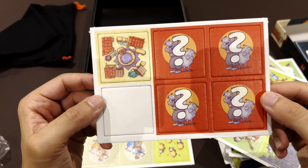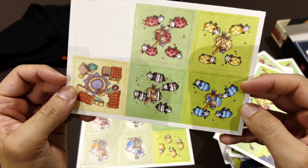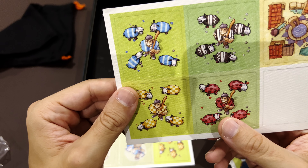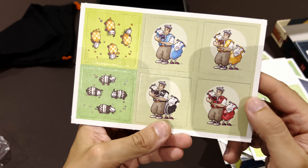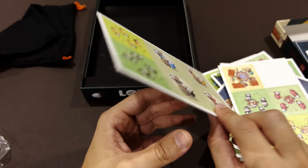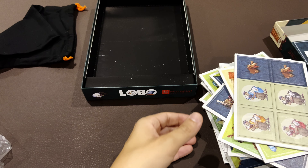Now we're getting to something new here. What's this? A well. And I don't know what this is — it could be... that's someone guarding. A shepherd guarding the sheep. And okay, these may be like player tiles to identify each player, because they look the same.